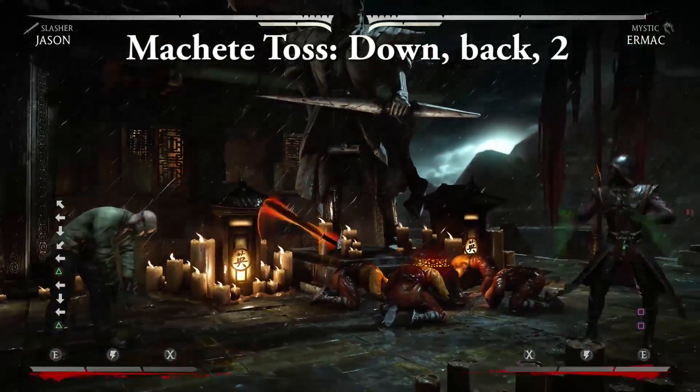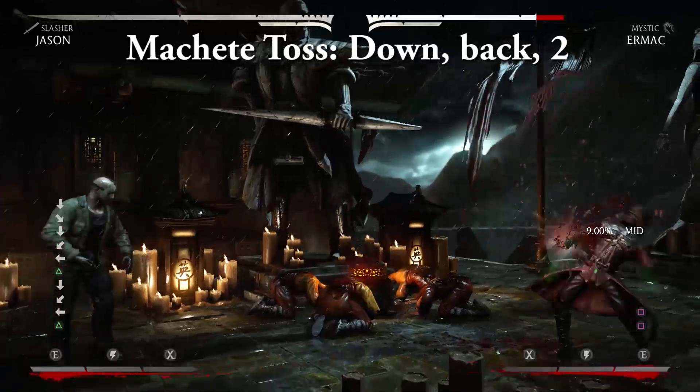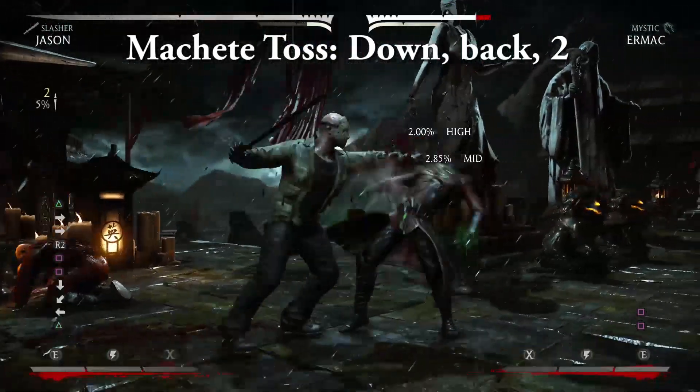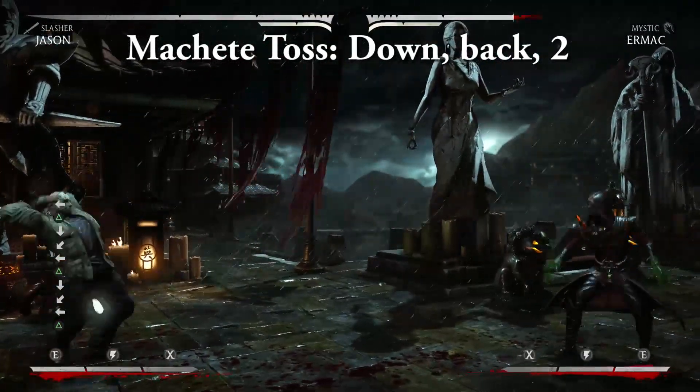Machete Toss — down, back, 2. A straightforward projectile that travels quick but is a bit slow to start up. Jason's not going to win any projectile wars with it, but it's still a great tool to have. The enhanced version, as you would imagine, gives it extra damage and armor.